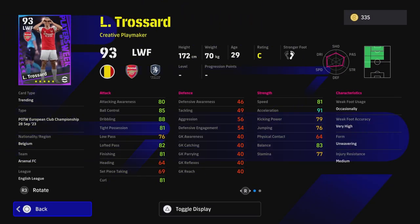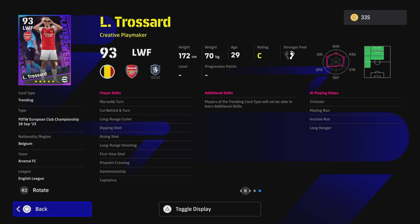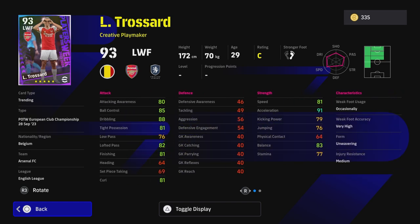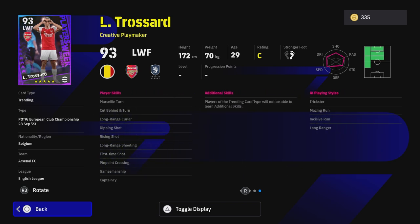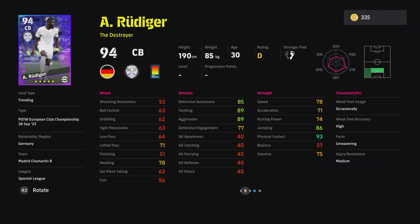We also have Trossard, who is again a fantastic player. He's better played through the middle — he's small, kind of like Romario. He's got 88 dribbling, though his tight possession and balance are quite low for that role. As a winger his dribbling is nice, his acceleration is nice, and tight possession is still okay. He does have pinpoint crossing, so I'd probably play him out wide. He's not a bad option if you get him.